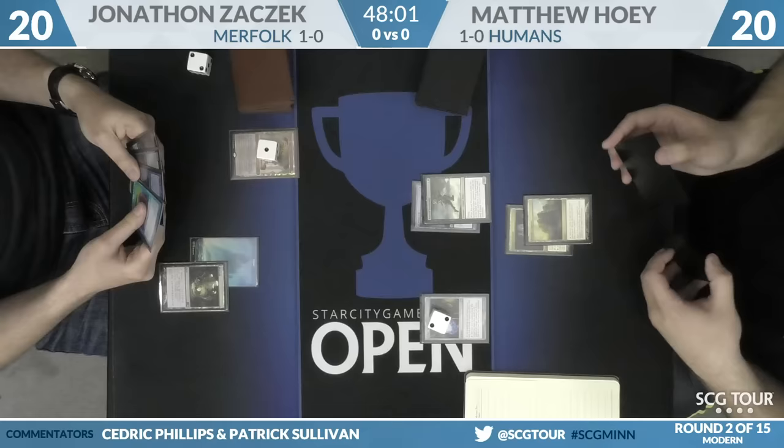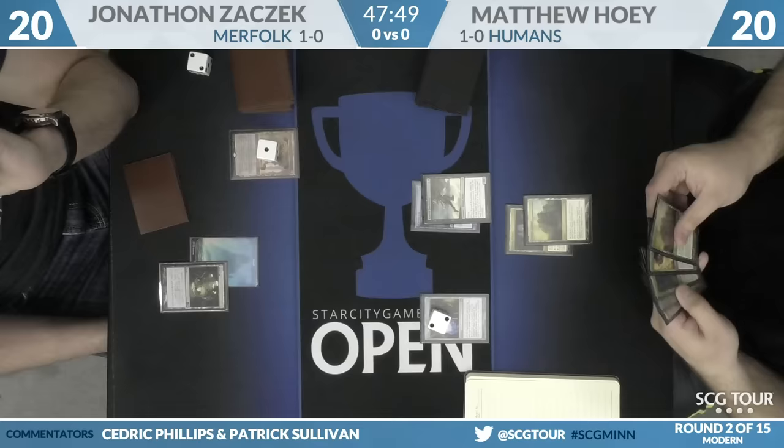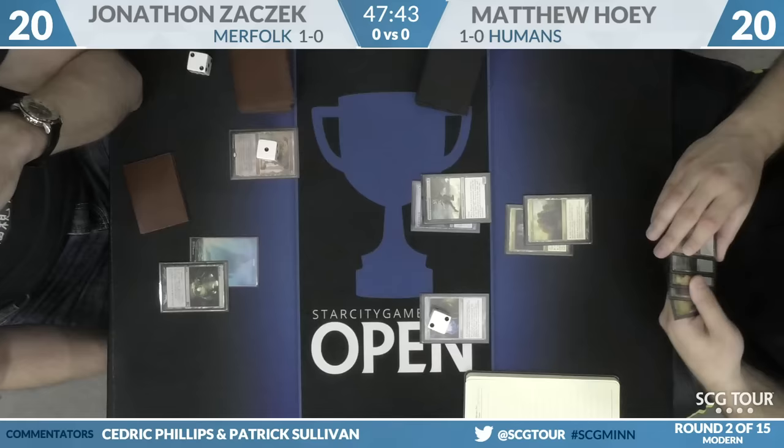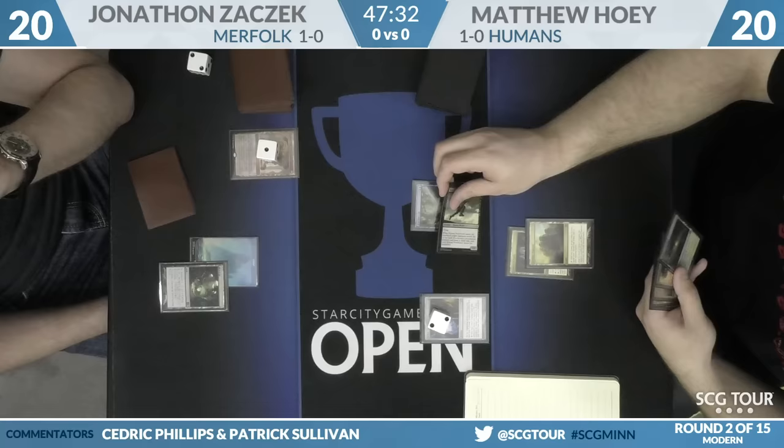Hoey's going to put his Vial to two — Vial mirror here. Hoey has a copy of Reflector Mage and quite a few lands in hand: an Horizon Canopy, Ancient Ziggurat, and a copy of Meddling Mage. Meddling Mage is not going to be nearly as good when the opponent has Aether Vial, although it gives insurance if something happens to the Freebooter. He can still Meddling Mage Spreading Seas.